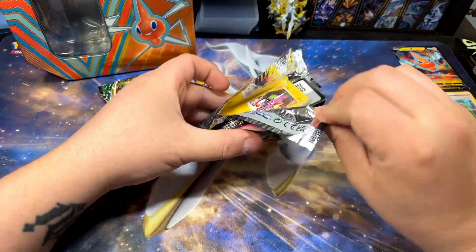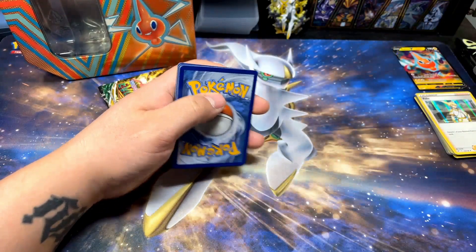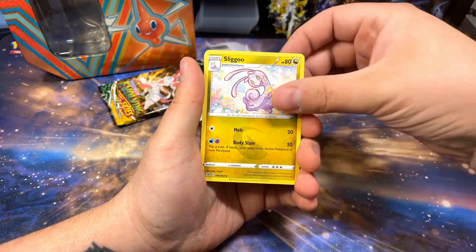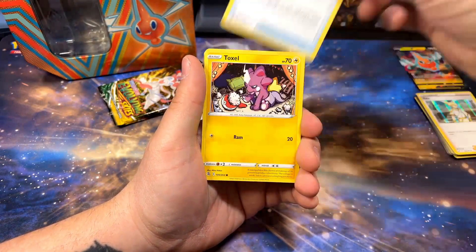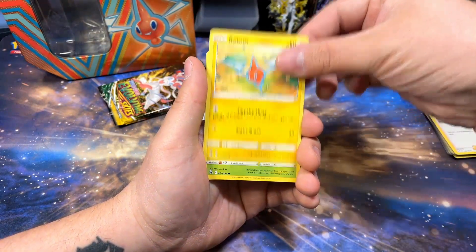All right, Lost Origin, last pack of this tin — can we pull something? Nope. All right, well that's okay. We got the two sets I get hits from the least to finish out this tin. I really do like Fusion Strike a lot, I really do like Evolving Skies a lot — I just wish they liked me back.